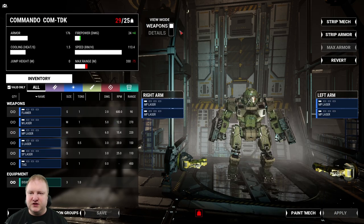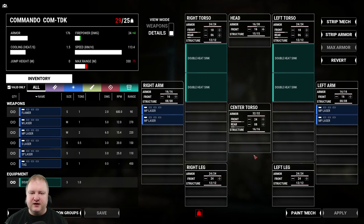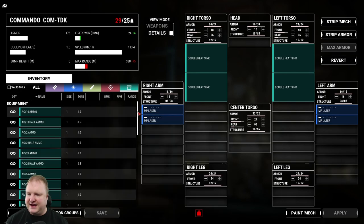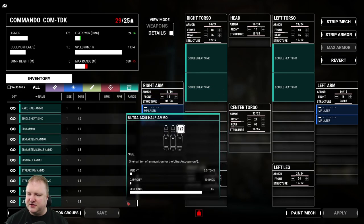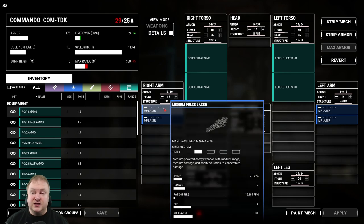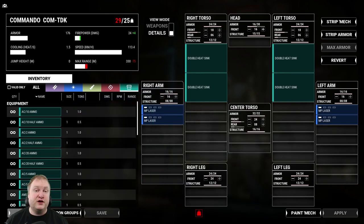We could do that, but we would go heavily over tonnage. The problem is you cannot switch out the engine — there is no engine swap available here. Unless we get XL engines at some point, and it doesn't look like it's in here, the standard Devs Nell build from MechWarrior Online with medium pulse lasers is not going to be possible in MechWarrior 5 Mercenaries.